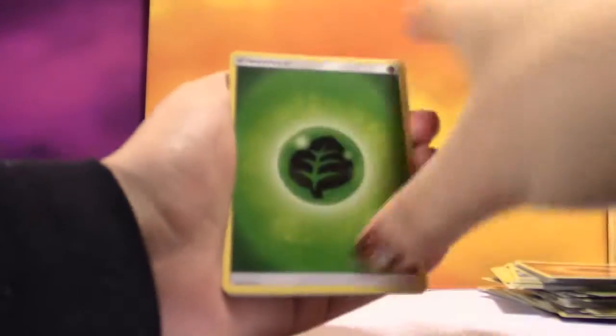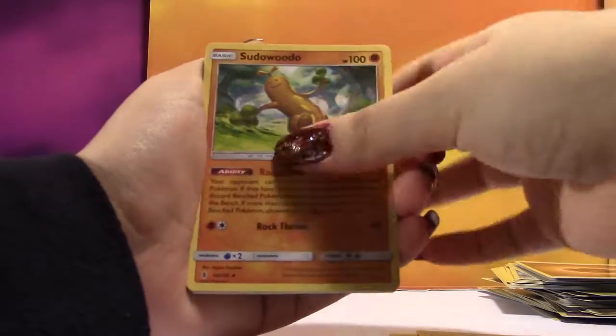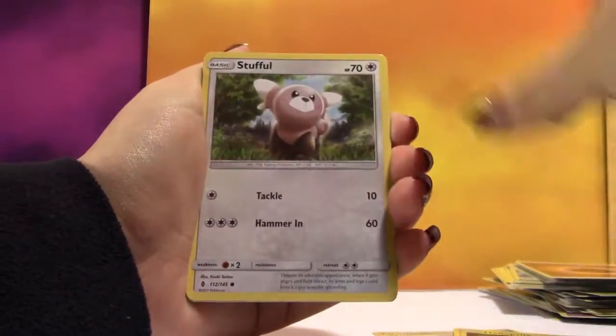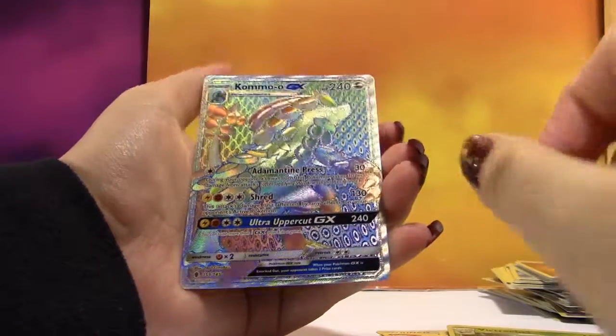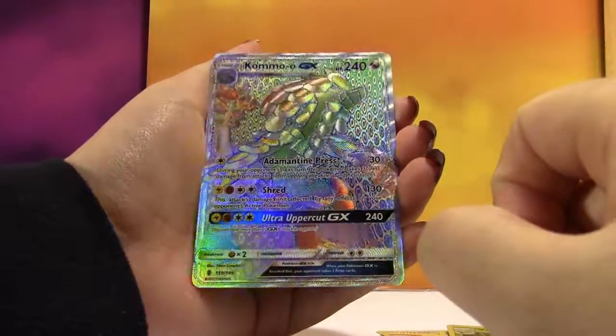Next pack. We have a Grass Energy — we're getting a lot of Field Blowers — a Sudowoodo, Lampent, Helioptile, Tentacool, Stufful, Alolan Sandshrew, Cottonee, a Reverse Victini, and the Rare... Kommo-O GX Hyper Rare!